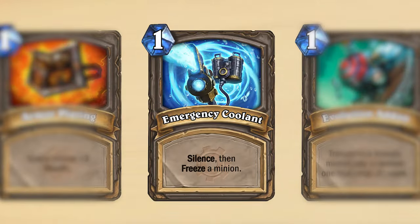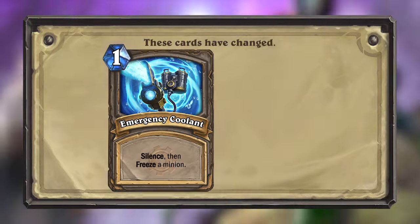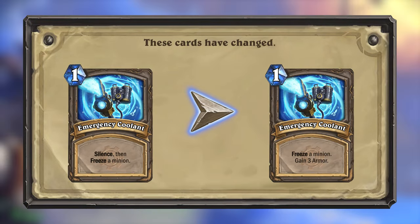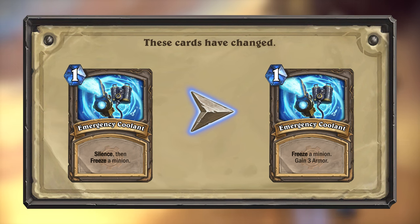Attentive viewers may remember that one spare part in particular is quite bad if cast on a friendly minion, especially since I also changed this one. My update to this spare part was considered too strong by many, and a change was suggested. Instead of silencing and freezing a minion, Emergency Coolant will now only freeze the minion, but also give you 3 armor. This might still not be that great to cast on a friendly minion, but at least you get 3 armor.